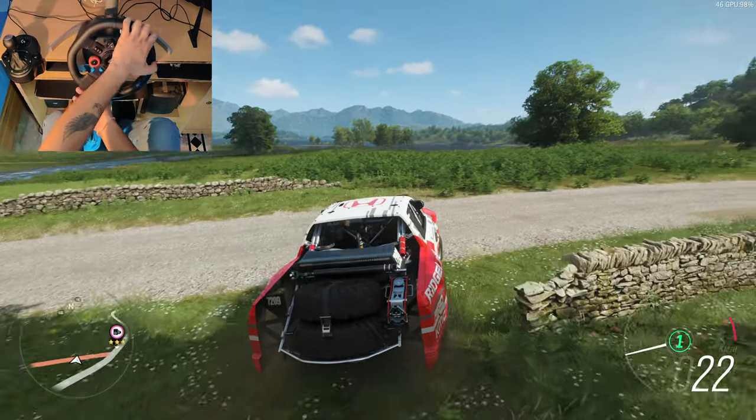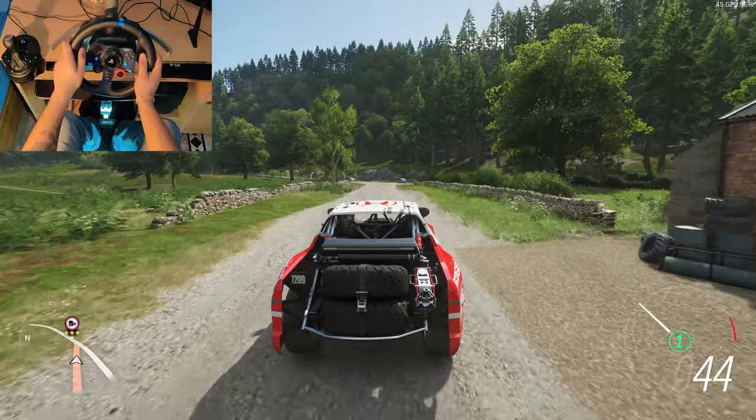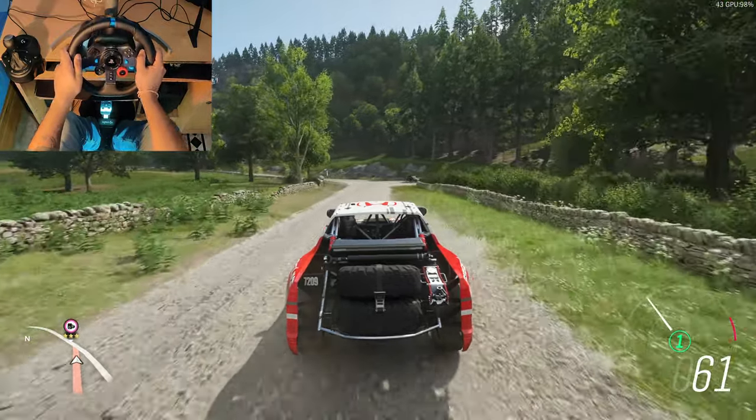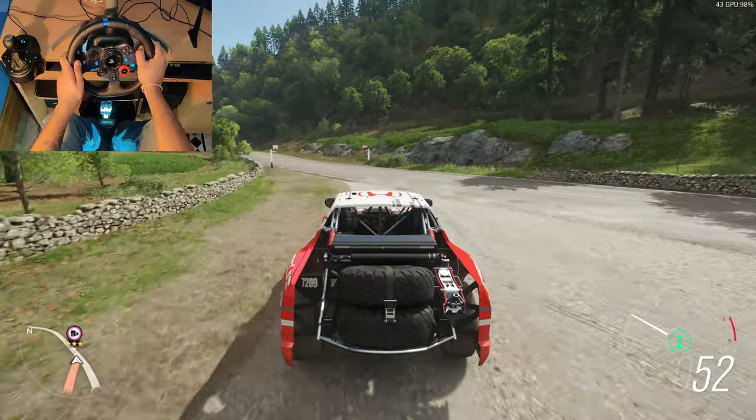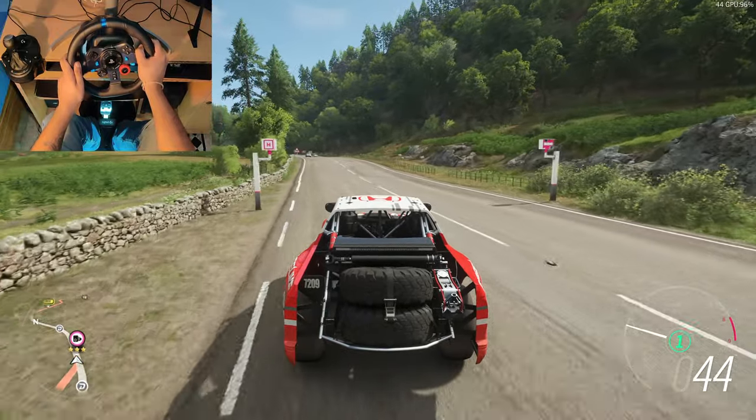Now you will see two things on my screen: on the right-hand side at the bottom is my speedometer where you can see my car's speed and which gear I am driving in, and in the center is the RPM.